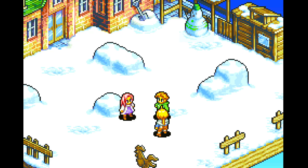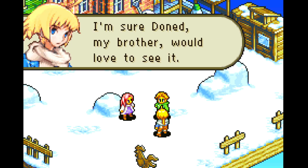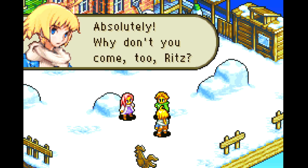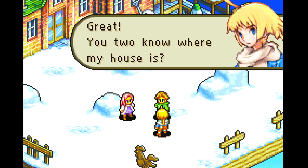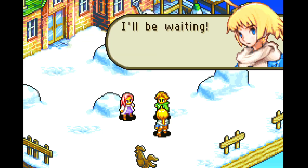What kind of book are you going to buy? It's about monsters and magic and stuff like that. Why don't you bring it over to my house? I'm sure Donat, my brother, would love to see it. Well, if you're sure it's okay. Absolutely. Why don't you come too? I guess I don't have any other plans. Great — you two know where my house is? It's the yellow house, right? I'll come over as soon as I buy that book. I'll be waiting.